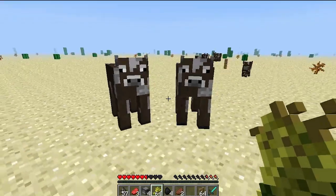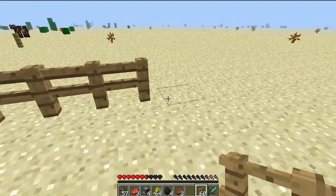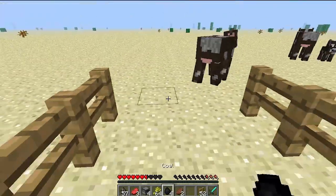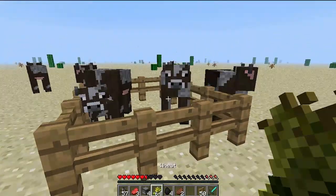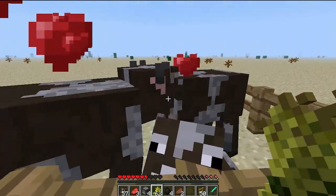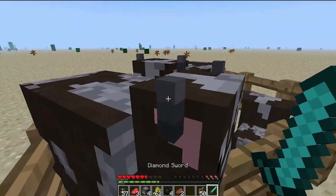This is obviously good if you want to create a pen so that you can start breeding cows. Once you have your cows penned in, you can pull out your wheat, right click on them, and they'll make more baby cows.